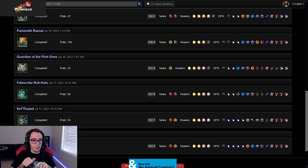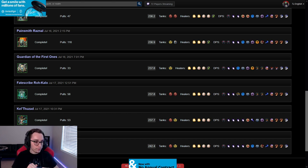Alright, here we go - Facescribe. For comp, we were using two tanks and four healers. A couple of other guilds five-healed it, so you can use either four or five healers, up to you. We were struggling with the DPS check week one, so we just opted to four-heal.